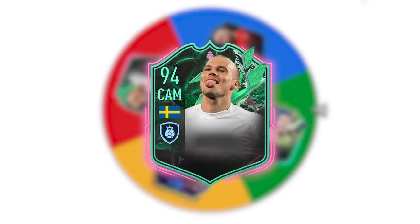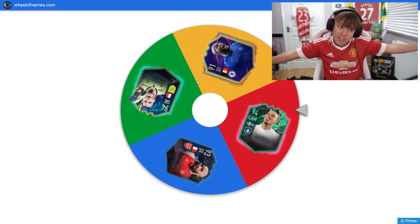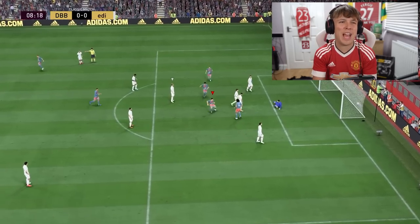On to letter L. The four players: LaFont, Lukaku, Lacazette, and Lundberg. It looks like we're going to be using Freddie Lundberg. Let's get him in the team and get that goal. A few more minutes of in-game time later and Lundberg gets the goal. We secure letter L.